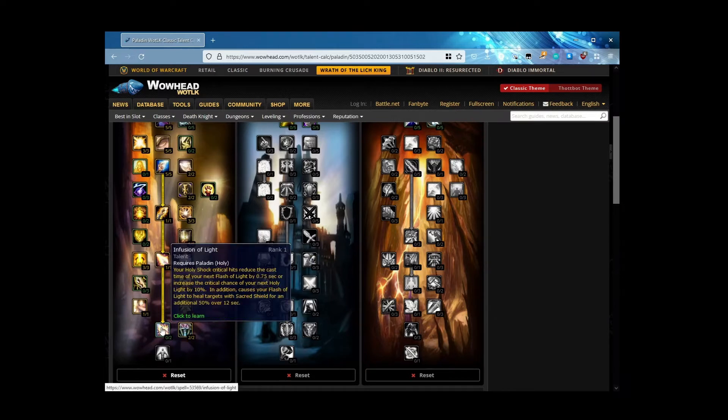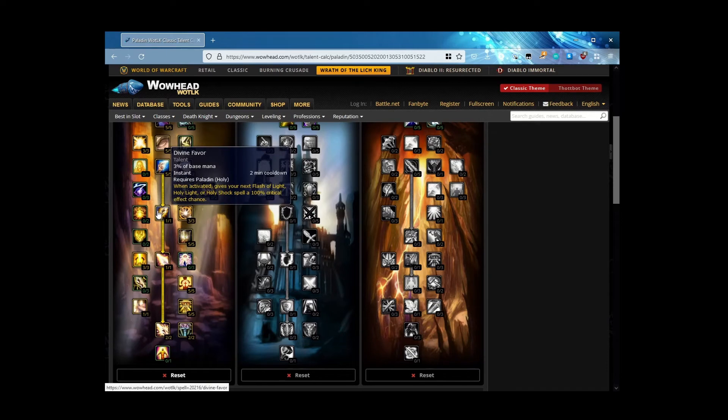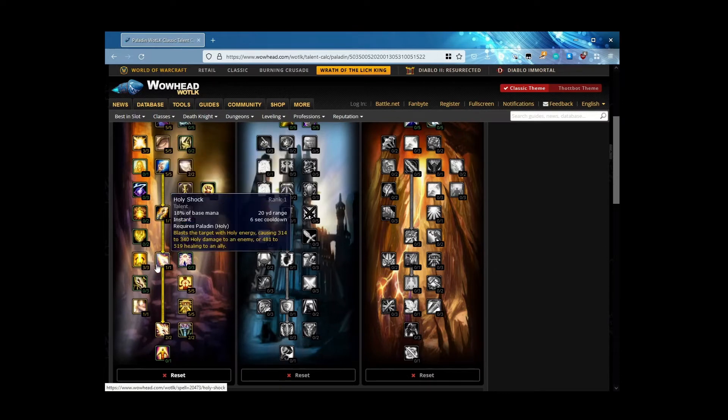I would be remiss if I did not say to pick up Infusion of Light — it is amazing. Your Holy Shock critical hits reduce the cast time of your next Flash of Light by 1.5 seconds, or increase the critical chance of your next Holy Light by 20%. In addition, it causes your Flash of Light to heal targets with Sacred Shield for an additional 100% over 12 seconds. Pick this up — if only for the fact that it reduces your next Flash of Light from 1.5 seconds to instant cast.